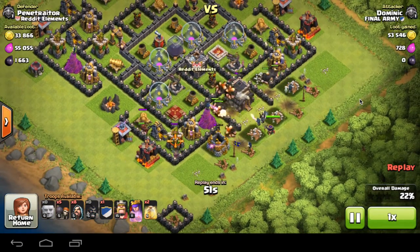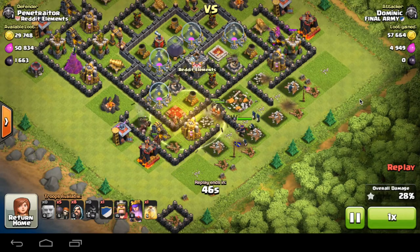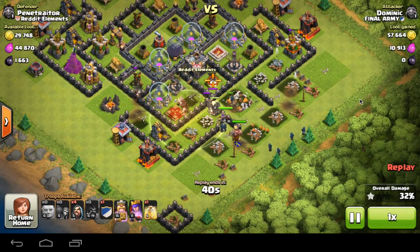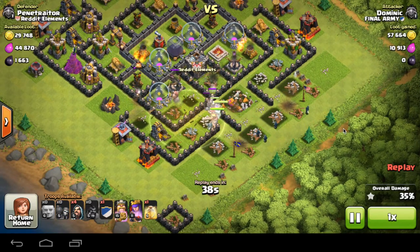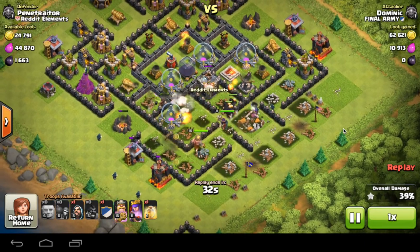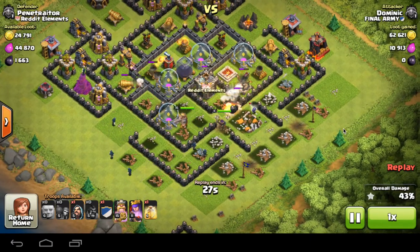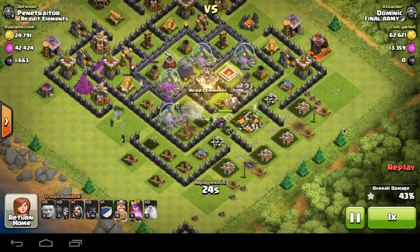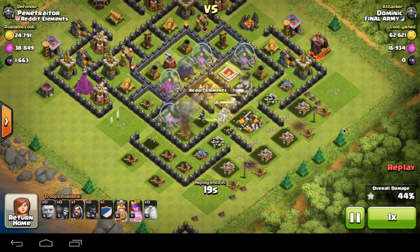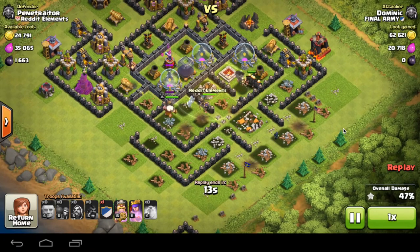I place down hog riders to take down those defenses, blending the heal spells with the giants and hog riders — works out brilliantly. Then I put down my barbarian king, followed by four more wizards along with the wall breakers. At 36% in I've already entered the core of the base, looking to get that 1,600 dark elixir. Everything looks good — I haven't been failing recently and I'm really happy with these attacks.